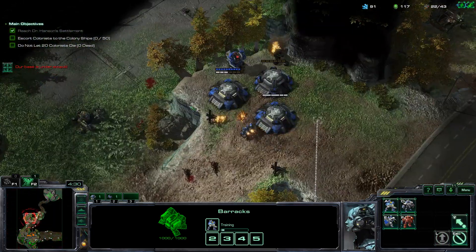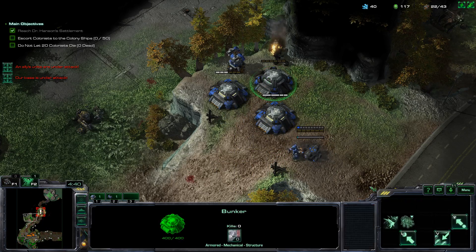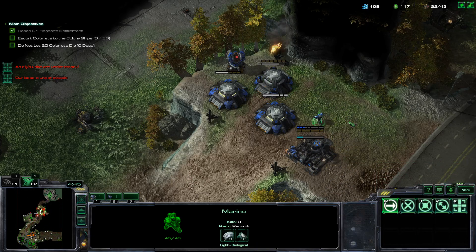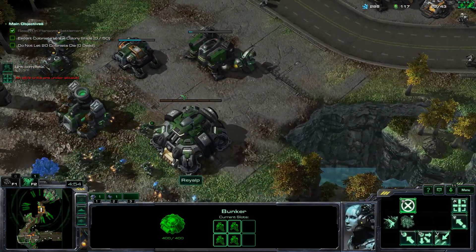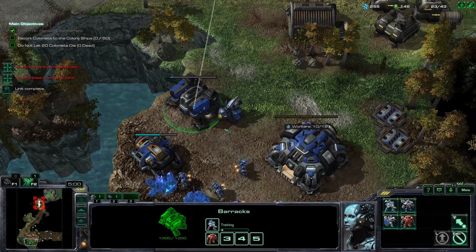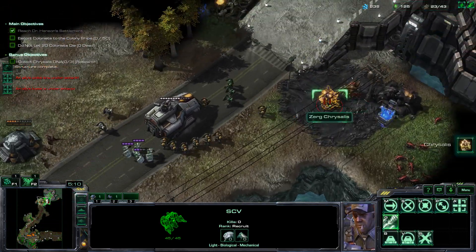Base is under attack. I can always salvage the bunker later, so I'm gonna get one over here. Our allies are being attacked. Basically the convoy is allowed to die, but the civilians — I think the convoy counts as one civilian. If it reaches the end, I think it unloads them and enters itself as well. Oh, there's Zerg research!